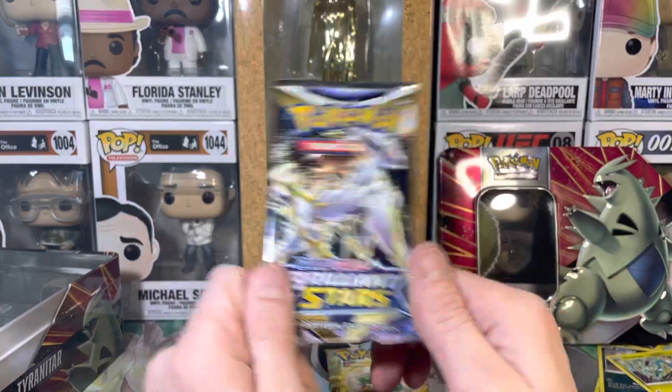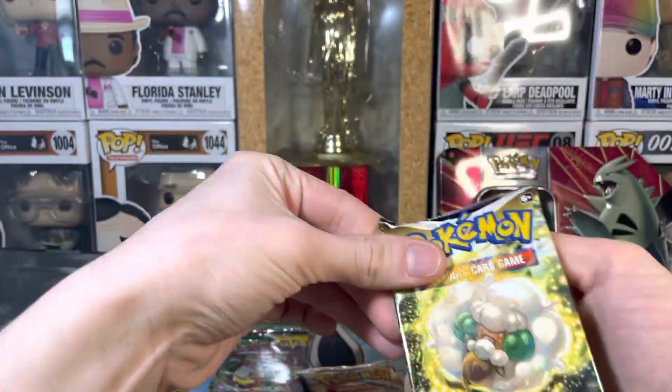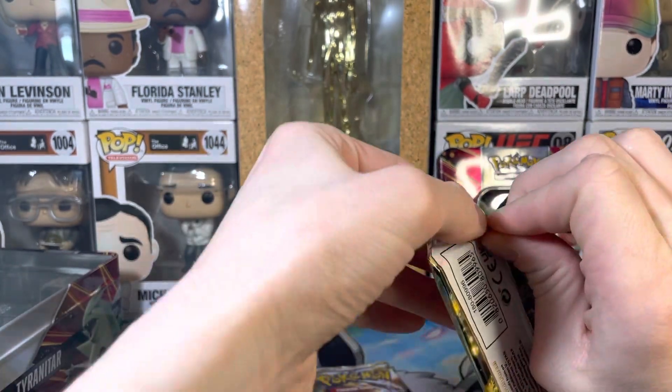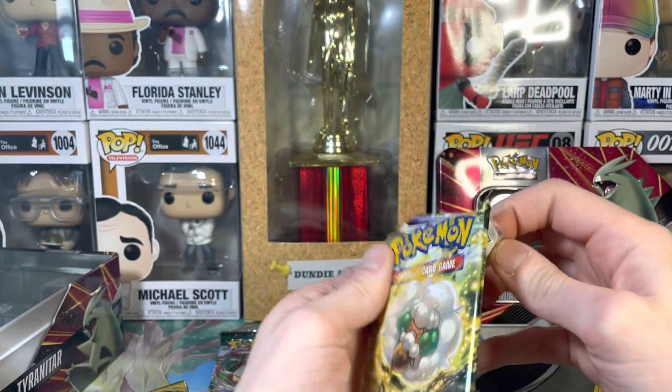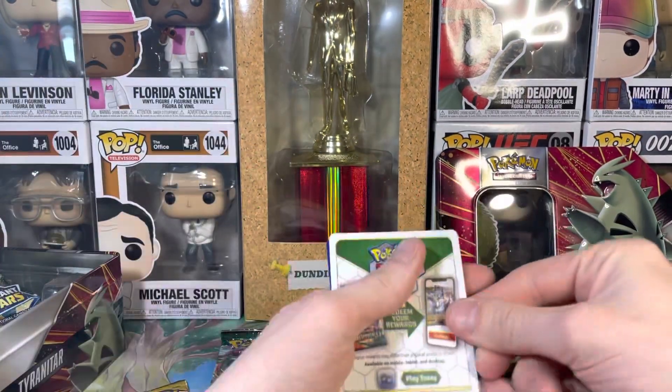Let's change it up and go with the Brilliant Stars. I've got the Whimsicott — I think that's what that guy is. Comment down below if I'm wrong on these Pokemon names. You know I butcher every name possible.